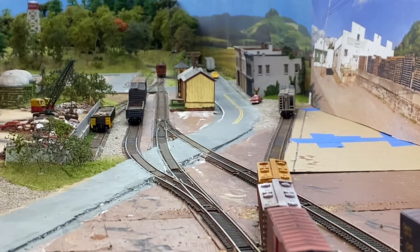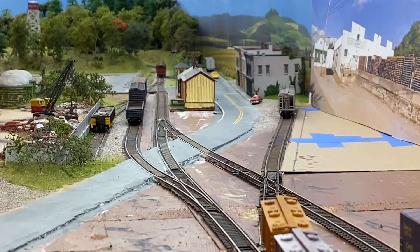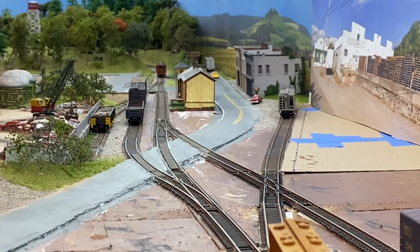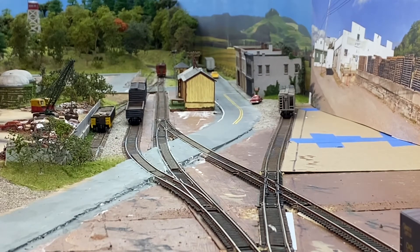The front of the train is actually on the staging yard right now. That was one of the things I didn't like about the design — I basically have to have the staging yard in place in order to switch Cedar Heights, unless I'm just switching one car. I don't have much of a switch lead. Or if I didn't have any cars going to the staging yard, I wouldn't need it there, but I'm probably always going to have it up.